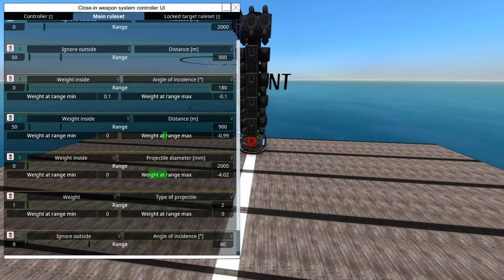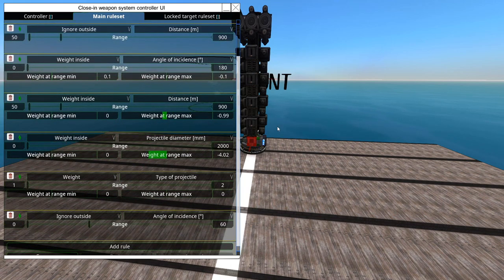The weight at maximum range can be set to a negative number, or you can accomplish the same thing with a positive number — it works similarly to the target prioritization card on the main AI. The next Weight Inside condition is Distance: you really want to prioritize things that are close to you. A frequent problem I see with SeaWiz is that it prioritizes missiles just behind the closest missile, which means the front one slips through — that's very annoying.